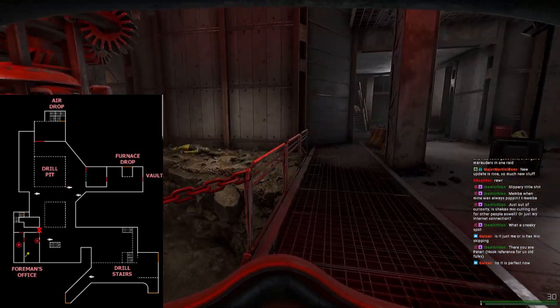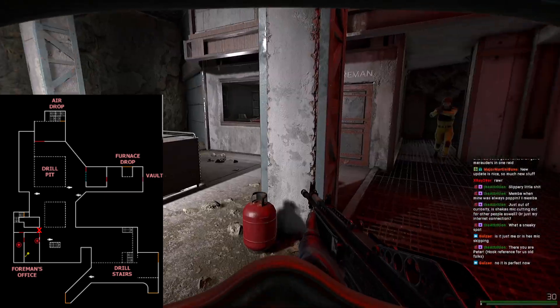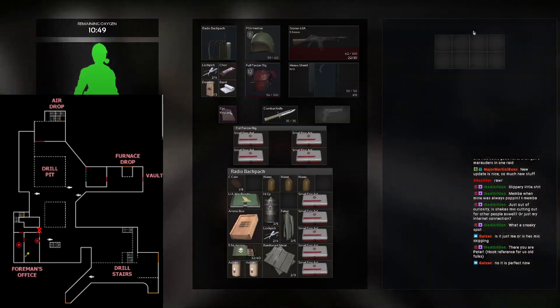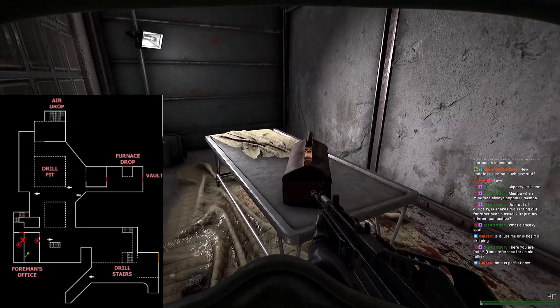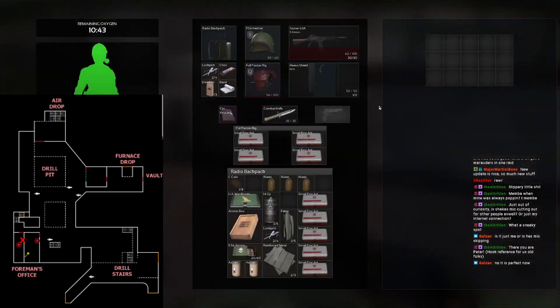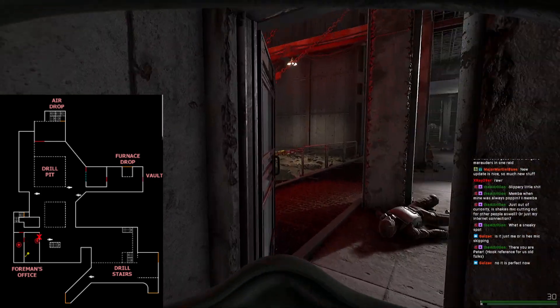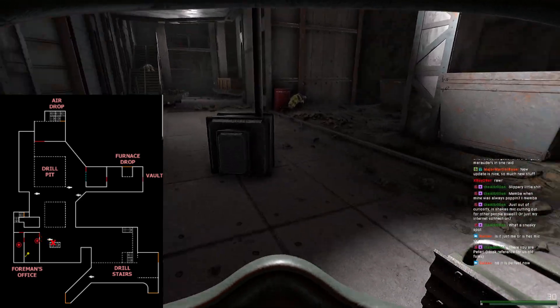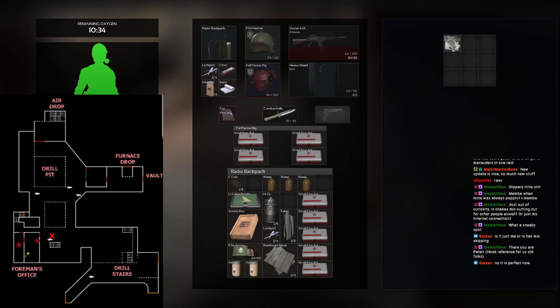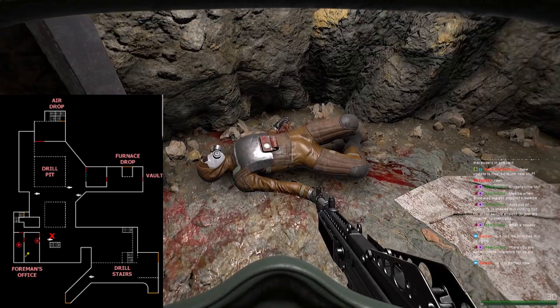Heading over to the foreman's office — there are med bags in here, a safe, and another raid objective: the foreman's diaries. Unfortunately somebody beat me to it, coming down here quickly from certain airlocks to loot and split before anyone shows up. Kudos to them for knowing that route.